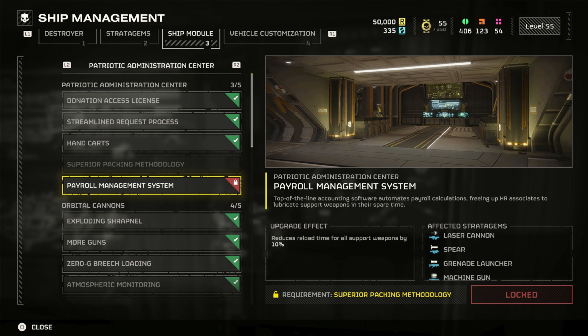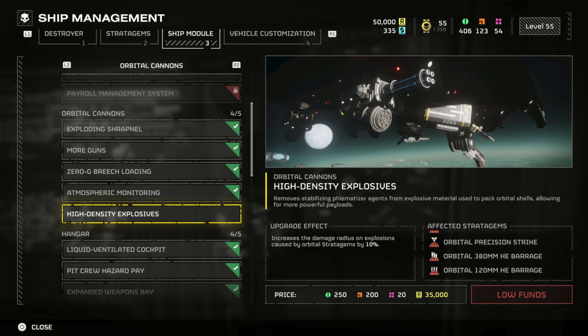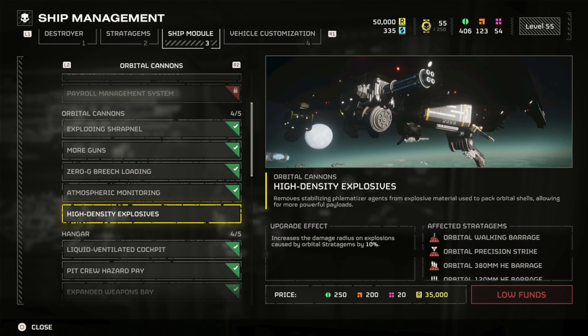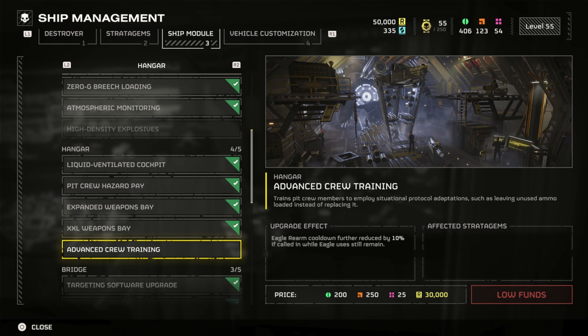We got Payroll Management System, which reduces reload time for all support weapons by 10 percent. It says all support weapons, but it doesn't include the Quasar — so that's not really all support weapons. But then again, the Quasar doesn't reload, it just has a cooldown, so I guess that makes sense. Then we got High Density Explosives, which increases the damage radius on explosions caused by orbital stratagems by 10 percent.